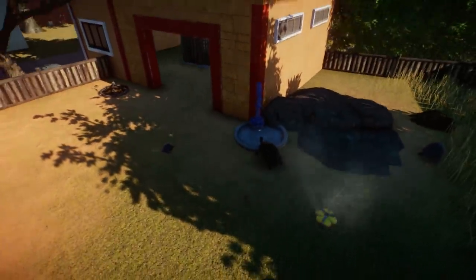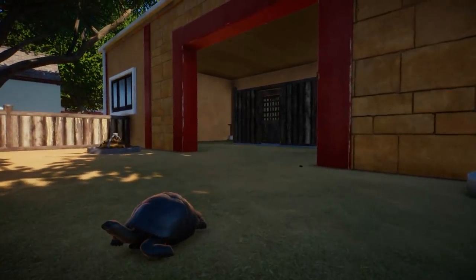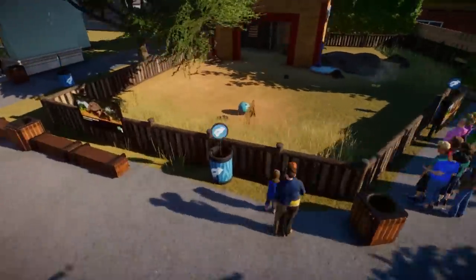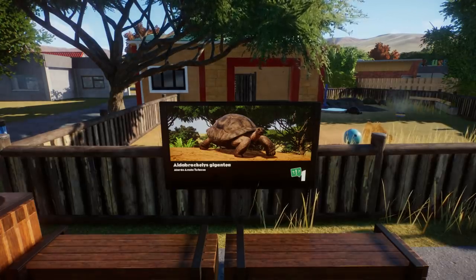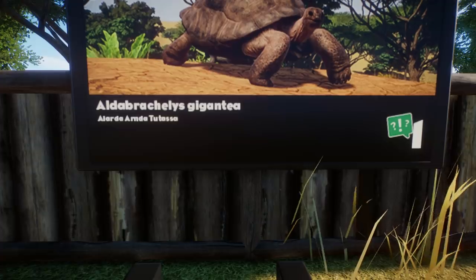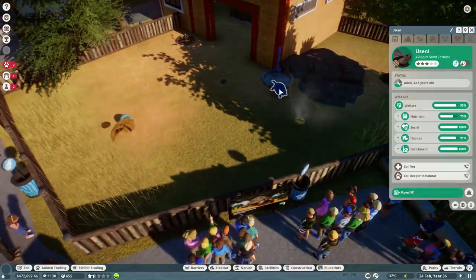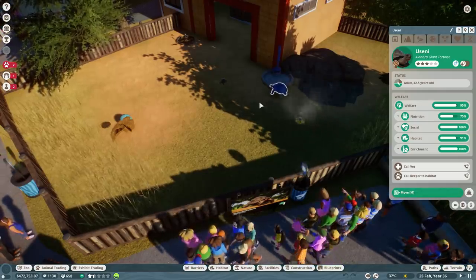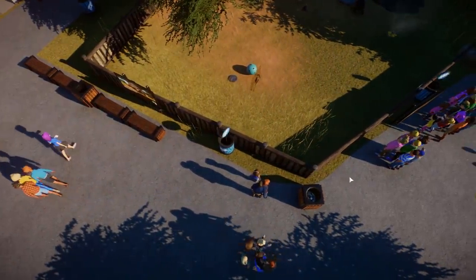Let's start here with our turtles - we have two adults and a baby turtle. All my animals are multiplying! Look at that little baby turtle. So what are these? These are... Aldabra giant tortoise - yeah, Aldabra giant tortoise. There you go. Clearly that's what that is. Everyone knows that's what that is. I suck at names.